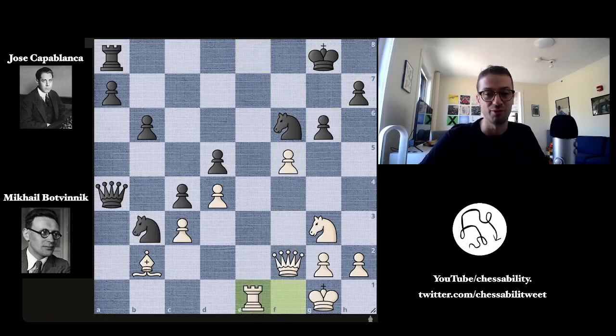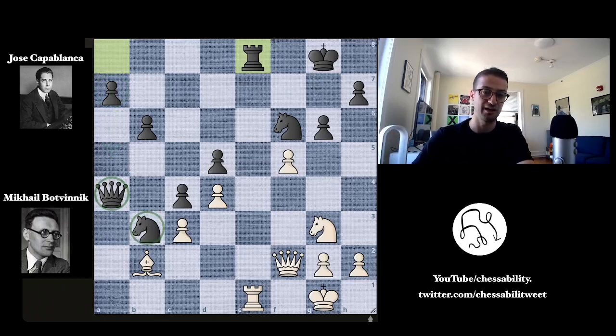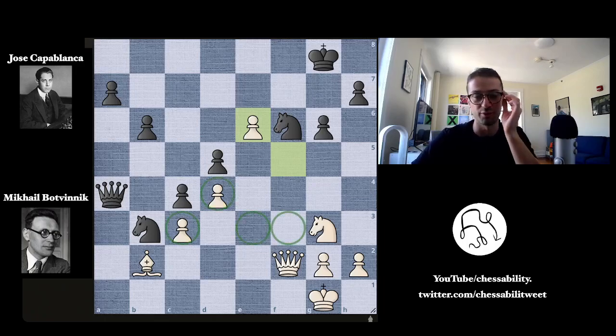Instead, we have rook takes on e1, rook takes back on e1, and rook to e8 by Capablanca. Capablanca would love to trade off all these pieces, stymie the attack, and make use of this passed a-pawn. But of course Botvinnik has no interest in that. Instead, Botvinnik plays rook to e6, attacking the undefended knight on f6. Capablanca is forced to make a trade — the best move here is to trade this very active rook on e6, which is exactly what Capablanca does. But now f takes e6, and these dynamic pawns have produced a very important passed pawn on e6, just two moves from promoting. You've also opened up a discovered attack from the queen to the knight on f6, and that knight is undefended.